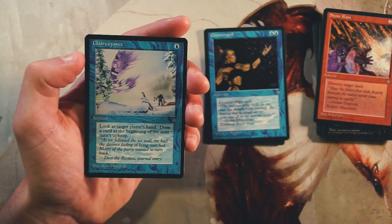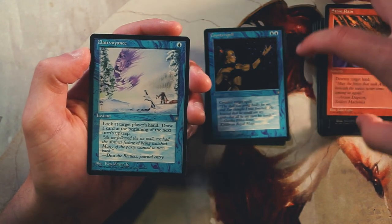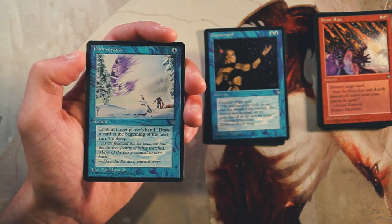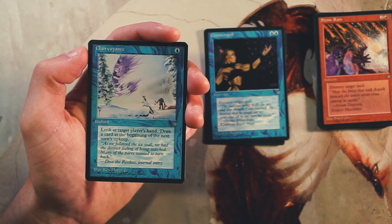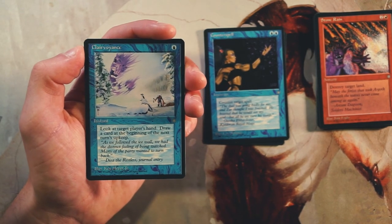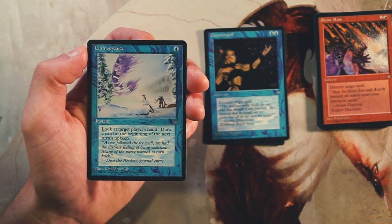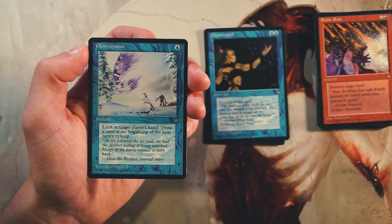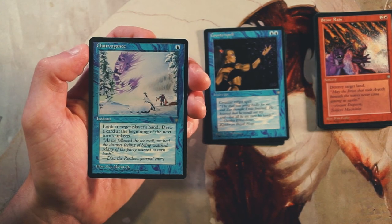Clairvoyance is our next-to-last card — it's an instant for one blue, look at target player's hand and draw a card at the beginning of the next turn's upkeep. Very reminiscent of Mishra's Bauble, except you look at the hand instead of the top card of the deck. I think this is a card you slot in if you need it — not the most powerful card in the world, but if you're in blue it's not bad. It's cheap and efficient and draws you a card, but I'd pick it up later if I just needed to fill out a deck.